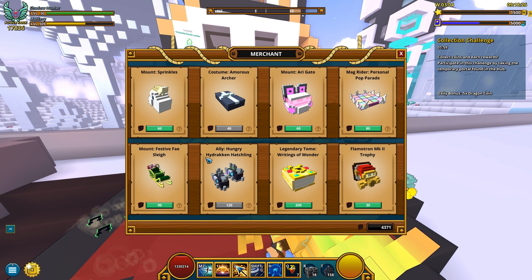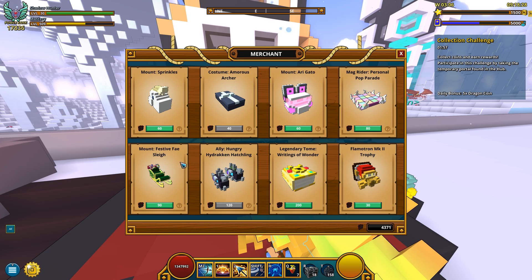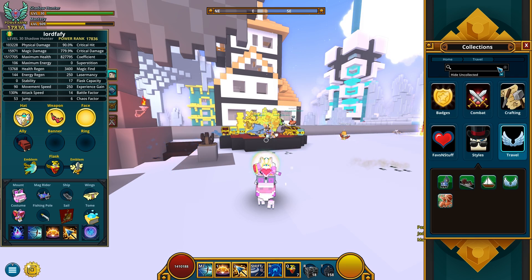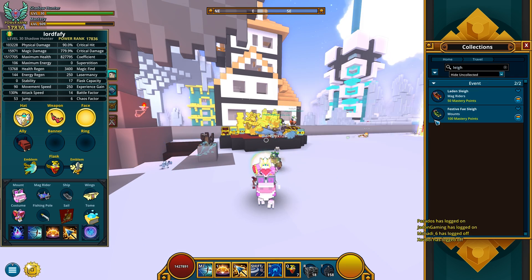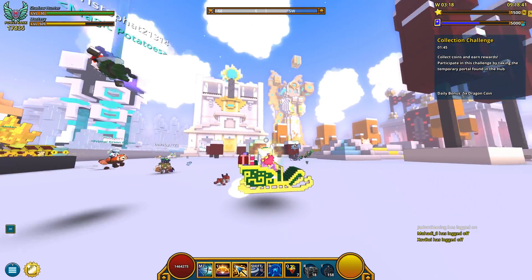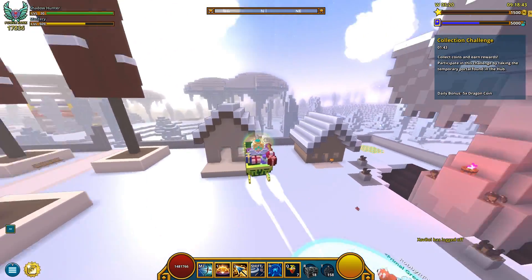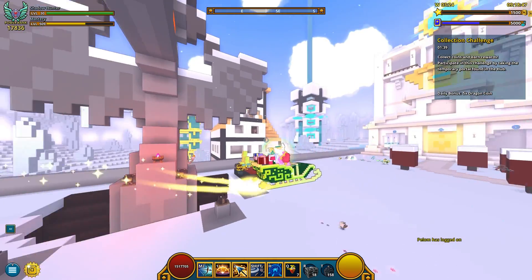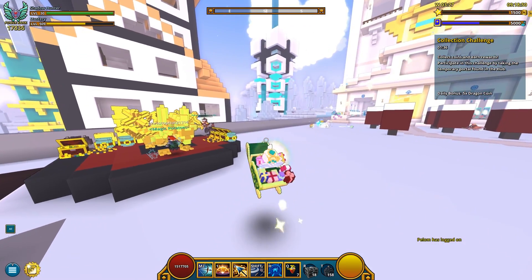Anyway, moving on, we got a Festive Face Sleigh. This is a mount for 90 dragon coins because it flies - that's why it's so expensive. Let me show you how it looks like. 100 mastery points too, so this is how this mount looks like. And of course you can also fly with it, or rather glide with it.